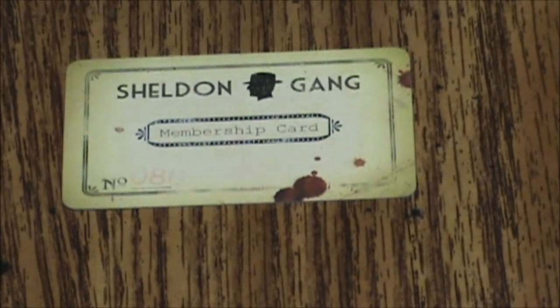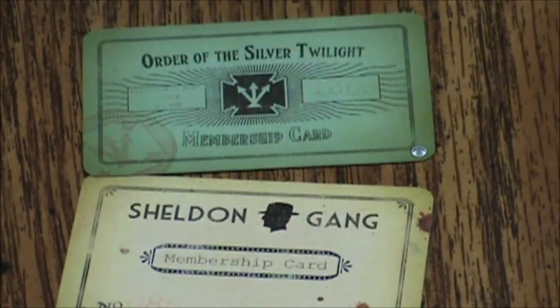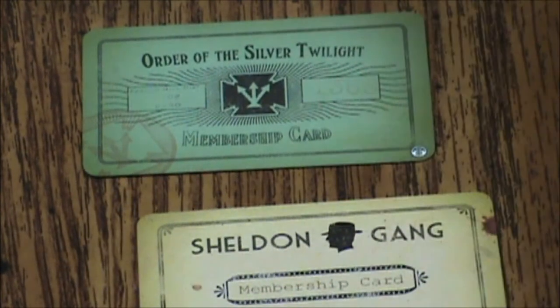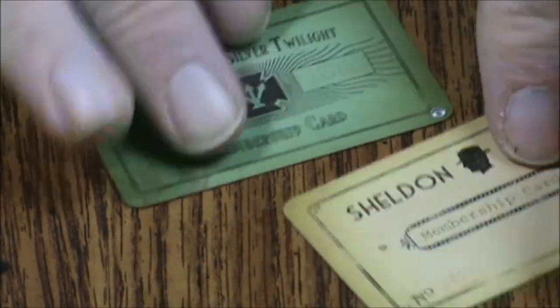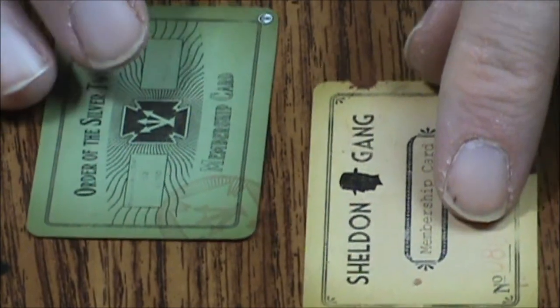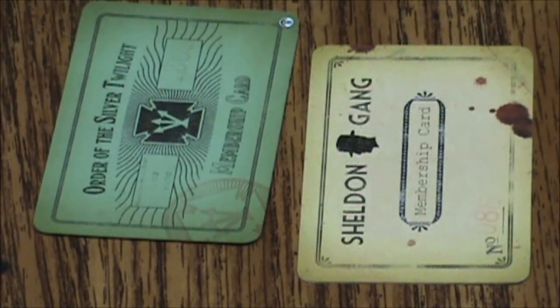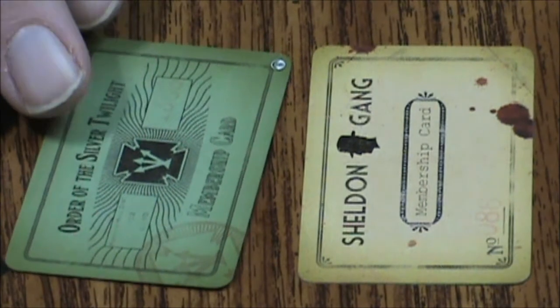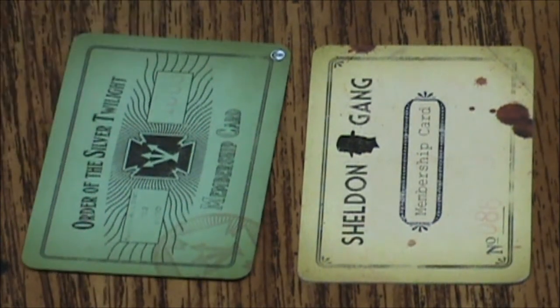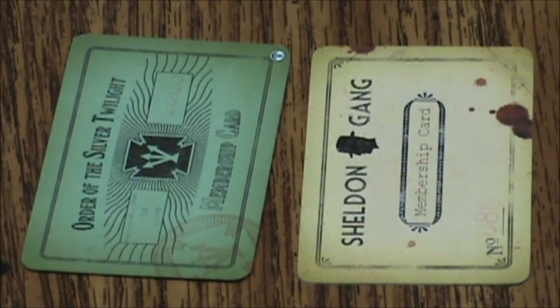Then we have eight membership cards for the Sheldon Gang — that's what the back looks like. On the other side are membership cards for the Order of the Silver Twilight Lodge. They all look basically the same. On one side there is the little symbol to tell you what set it's from. There are eight of these.